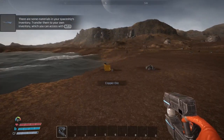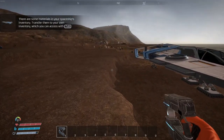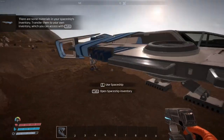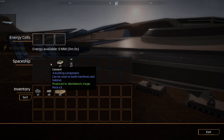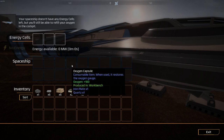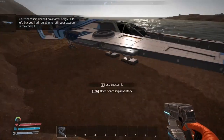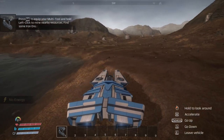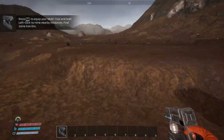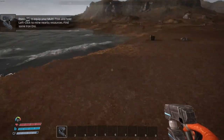We've got to gather a bunch of stuff. It says there are some materials in your spaceship inventory — transfer them to your own inventory. Tab, and shift-click to move them. This brings up your oxygen — you've got to keep your oxygen up. That would be considered your house, I guess.